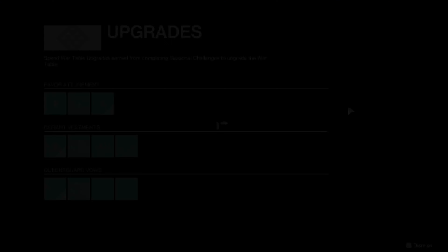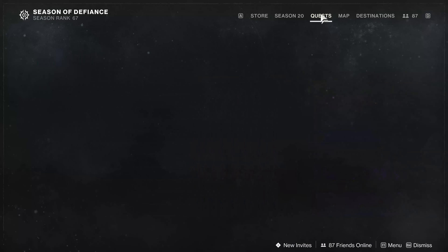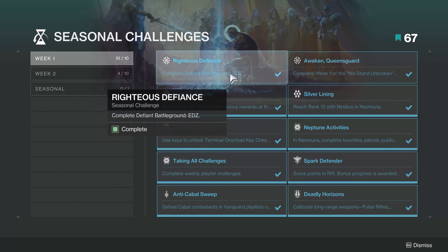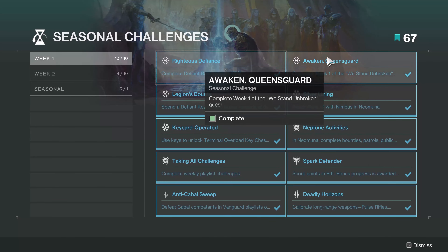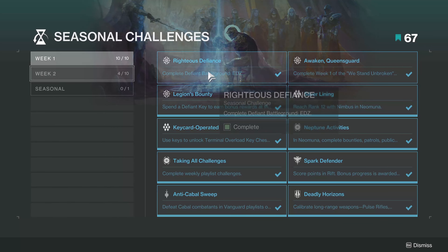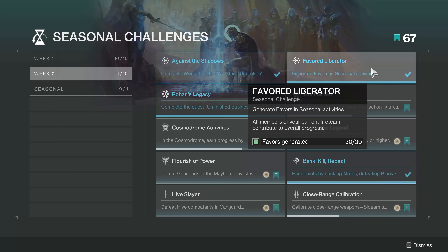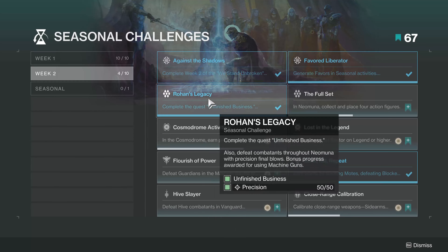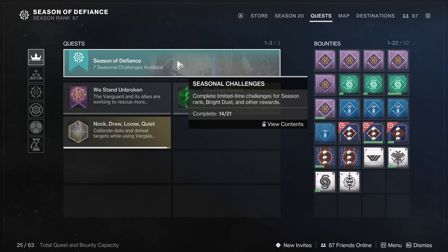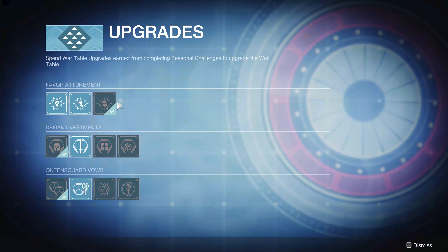You're going to come over to the upgrades and you'll have options to spend War Table Upgrades. You get War Table Upgrades from your seasonal challenges. Last week it was complete the battleground of the week, complete the quest of the week, and spend a Defiant Key. Second week it was complete the weekly quest and generate favors in seasonal activities. If you're wondering where to get War Table Upgrades, just go check your seasonal challenges — nothing's too vague.